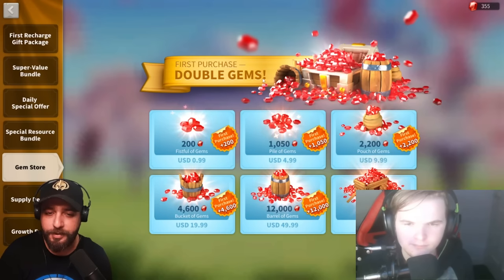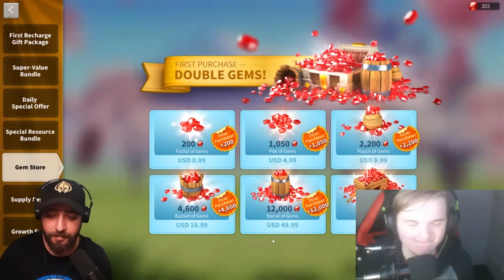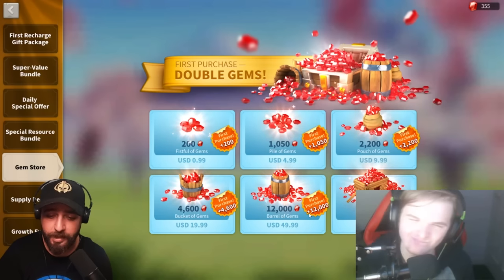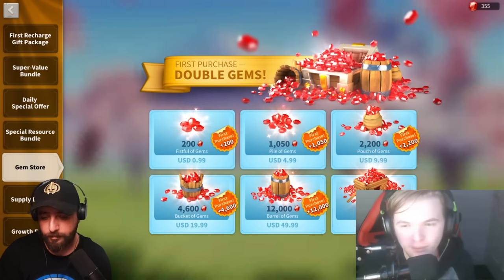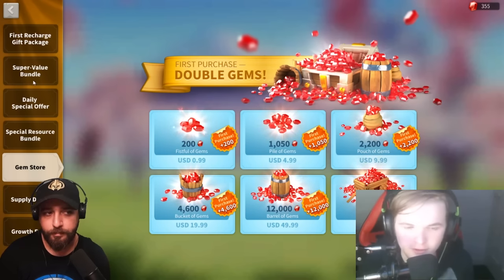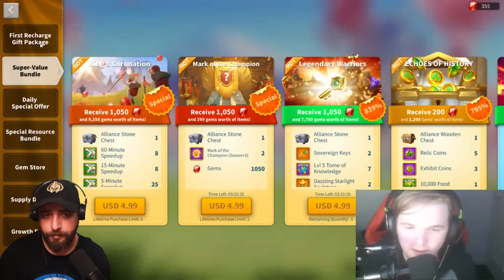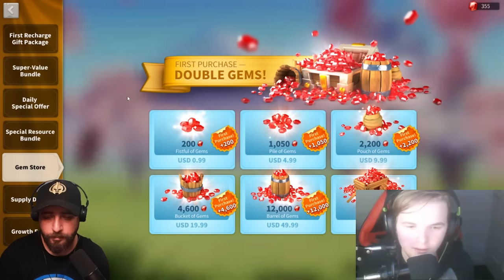Do you think the first-purchase double gems offer is worth it — like spend $100 and get 50k gems, then spend 50k and get 24k? I'm going to say no. You can get that and so much more speed-ups and stuff in just the Superdoll bundles. If you're a whale who has already maxed all those bundles, then yeah, you'd go for the gem store. But my recommendation for both low and high spenders: don't touch the gem store.